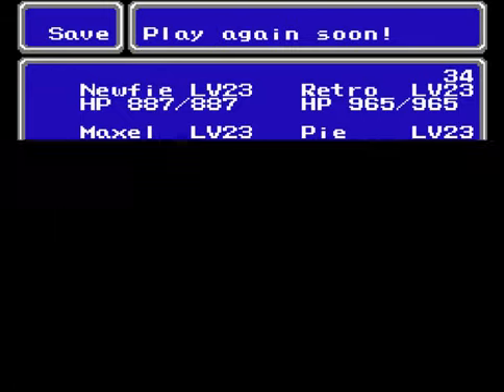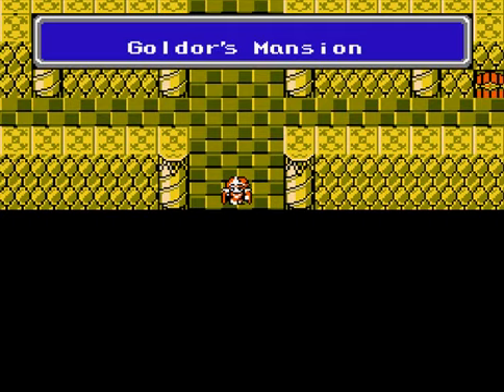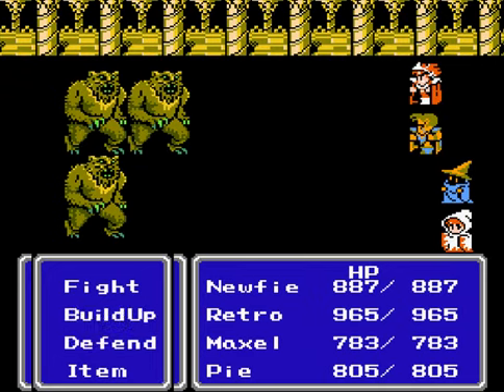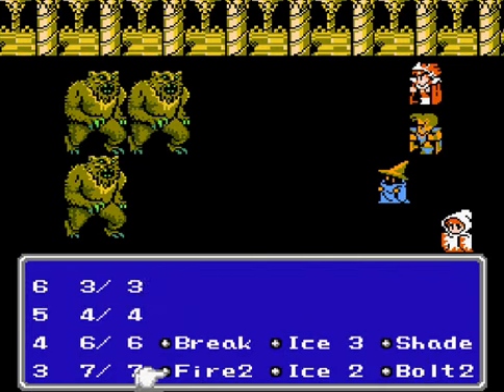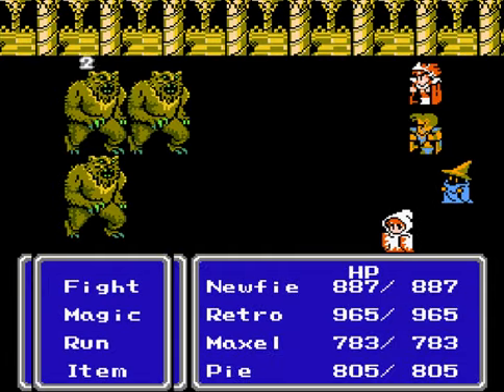I'm going to do an in-game save. I'm at level 23, which I consider pretty good for this fight. I recognize this music — that's the music you would hear if you got a crystal. So it looks like Goldor might have the crystal of Earth. One would hope, right? There's only one way to find out.